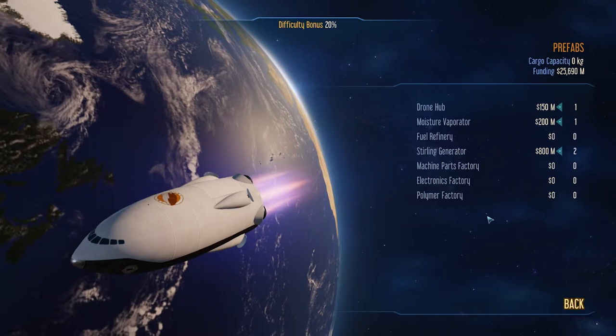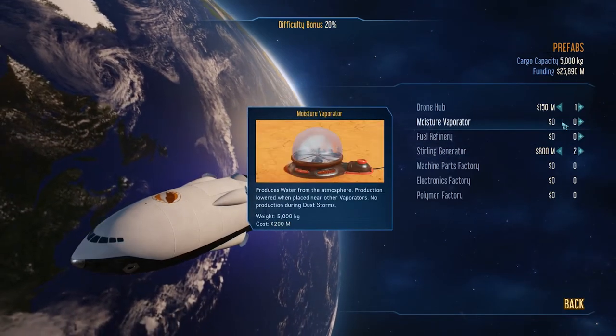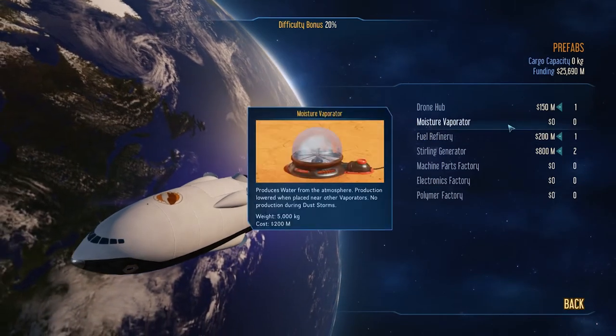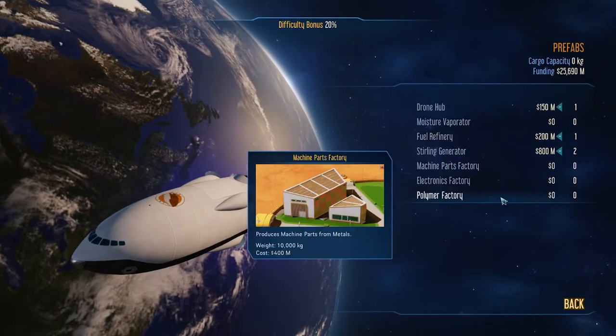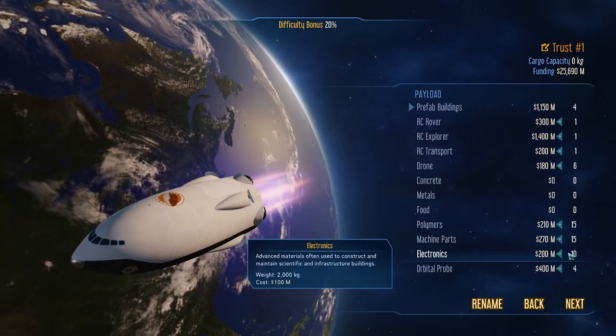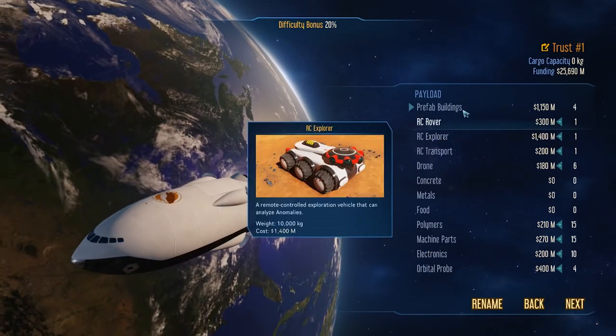Looking inside my craft, we appear to have everything I really want to get going. I'm not so interested in the moisture evaporator — if we can have a fuel refinery instead, that's quite good, because I find water laying around in most places. We've got ourselves a bunch of polymers, machine parts, and electronics. Don't worry too much about those — those are just materials for building extra stuff.